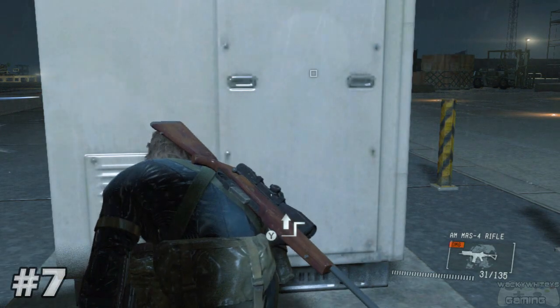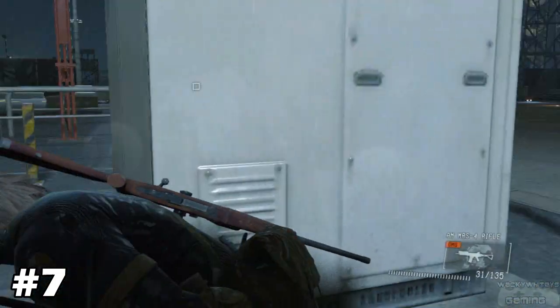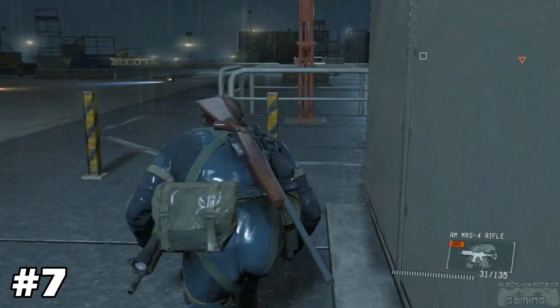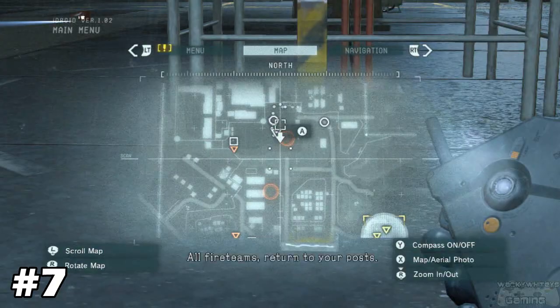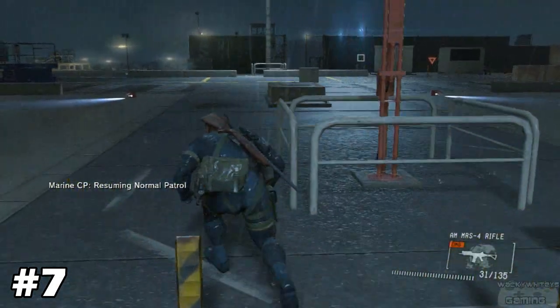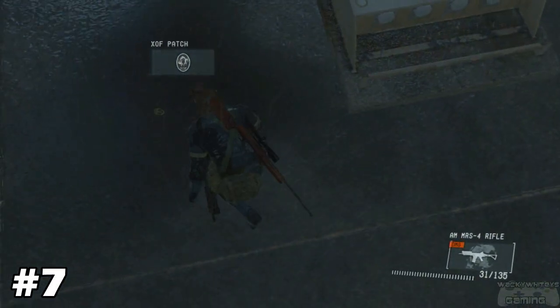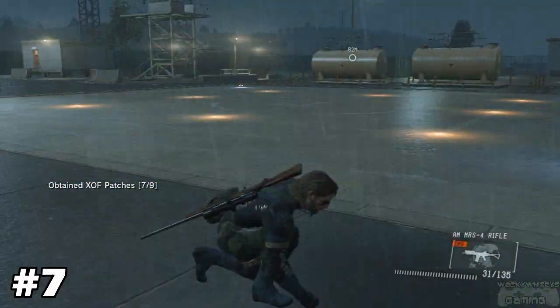We're moving on to patch number seven. It's in that same base where we found the patch in the tunnel, but this one's a little more difficult because it's right out in the middle of the area with guards walking around everywhere. You're gonna have to take out most of them. You'll find it right by this little puddle — booyah, XOF patch number seven out of nine.